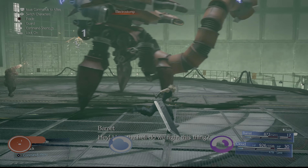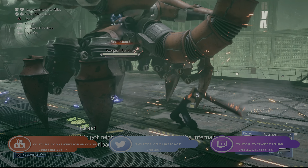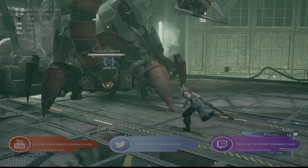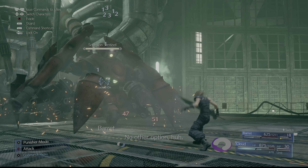Hey everyone, SweetJohnnyCage here, back with another guide for Final Fantasy VII Remake. This time I'm going to show you how to take down the first boss of the game, the Scorpion Sentinel, better known as the Guard Scorpion from the original game.